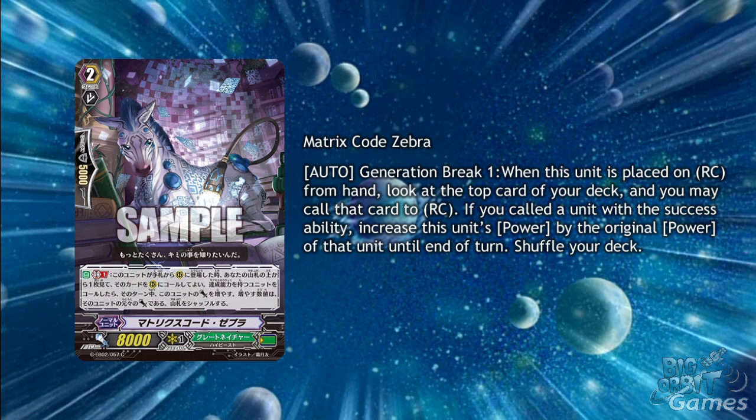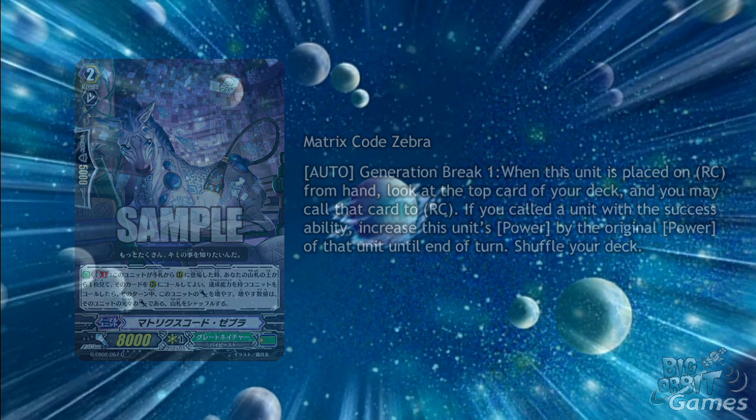Now it may only have 8000 power as a grade 2, but it also has Auto Generation Break 1. When this unit is placed on rearguard circle from hand, look at the top card of your deck and you may call it to rearguard circle. If you called a unit with the success ability, increase this unit's power by the original power of that unit until the end of the turn. Shuffle your deck. Although this is based off Barcode Zebra, who is also a superior caller, superior calling isn't generally a thing that Great Nature are known for. I don't know if this is a sign they'll be getting more superior calling in this set, but I think it's something they don't really need. This is quite an easy way to get success though, depending on what the top card of the deck is.